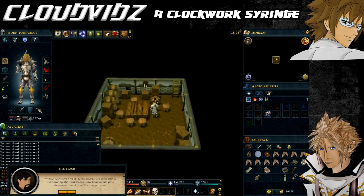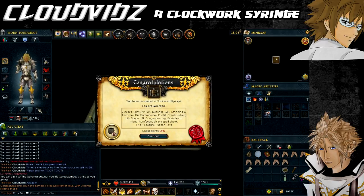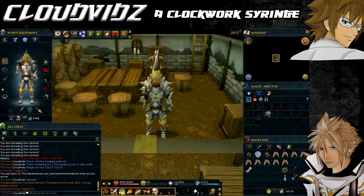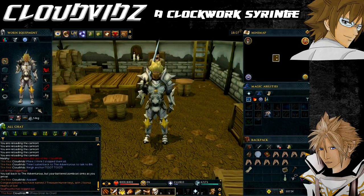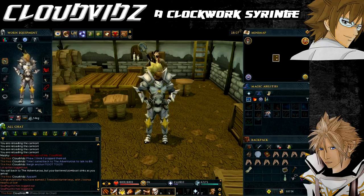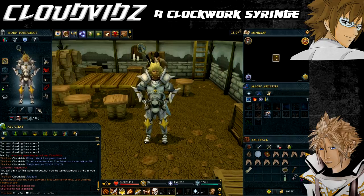Congratulations, you've completed A Clockwork Syringe! Rewards include: 1 quest point, 19,000 Defence experience, 18,000 Smithing and Thieving experience, 15,000 Summoning experience, 11,250 Construction experience, 11,000 Slayer experience, 5,000 Dungeoneering experience, access to the rum-gin resource dungeon, the Brackish Blade, a scroll for quick transport between Mos Le'Harmless and Brain Death Island, two treasure hunter keys, and two hearts of ice.